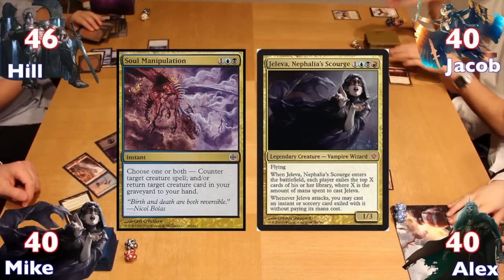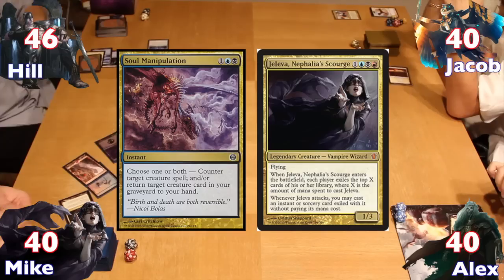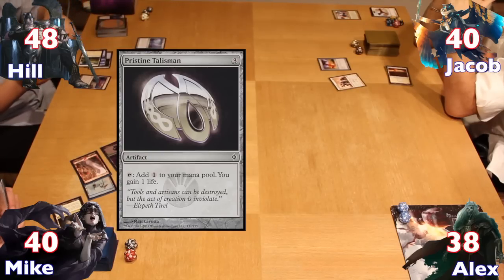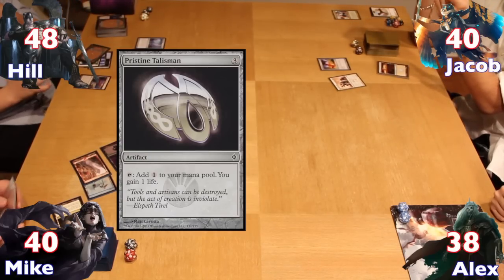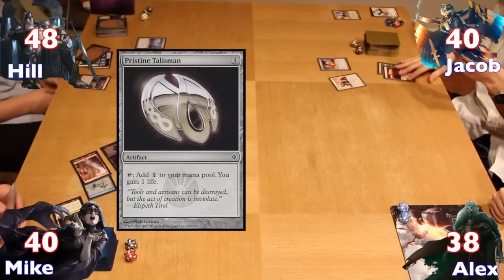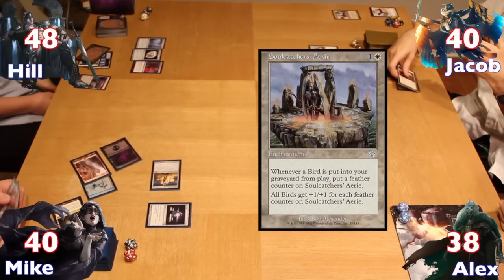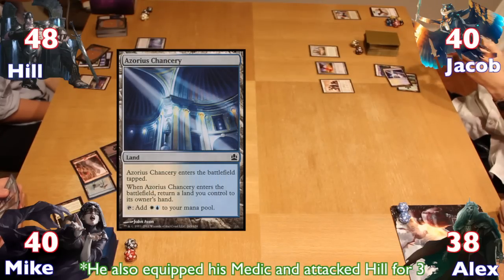Jeleva was immediately countered by Alex's Soul Manipulation. On his next turn, Hale played a Springjack Pasture, then cast a Pristine Talisman and passed to Jacob. Jacob opted to cast his Soulcatcher's Aerie rather than play a land. On his second main phase, he replaced one of the tapped Plains with a tapped Azorius Chancery before ending his turn.